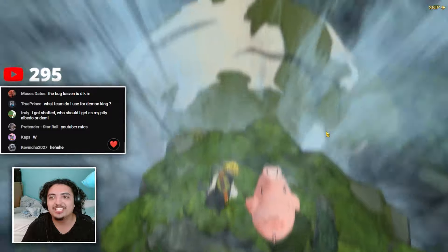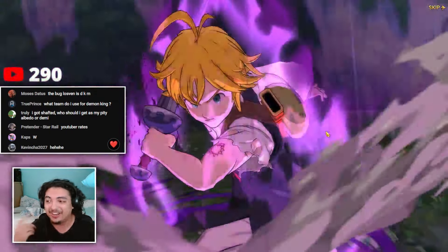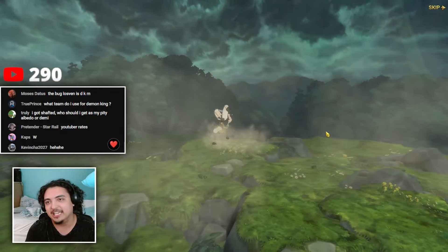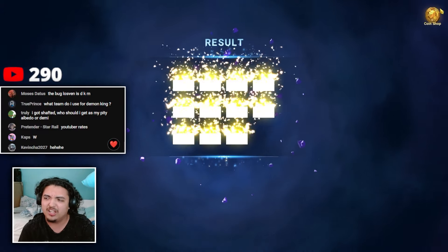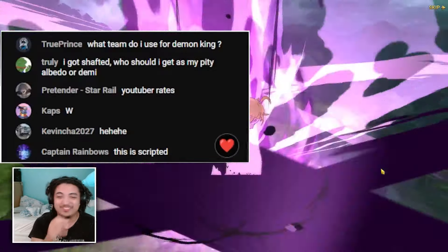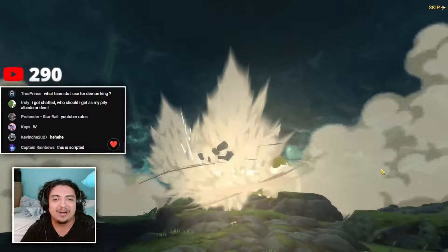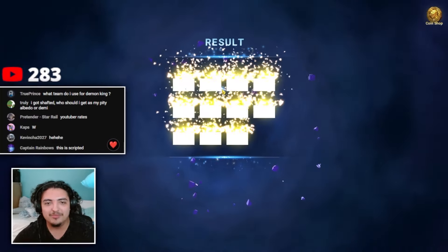Gelda! Okay, I'll take it. Yo, these have been good — these have actually been good summons. Net Marble, what did y'all do? Don't turn my rates up halfway in. These summons were not good and then they turned up the rates. Then they removed it instantly — 'no more SSR for Mason.' This is scripted — I'm just speaking stuff into existence now.